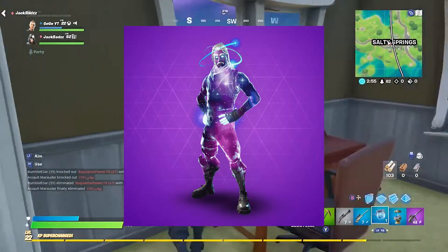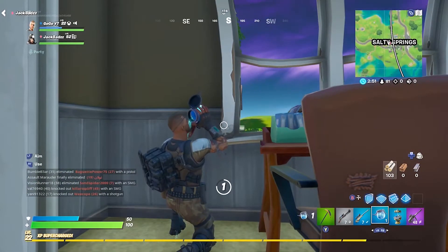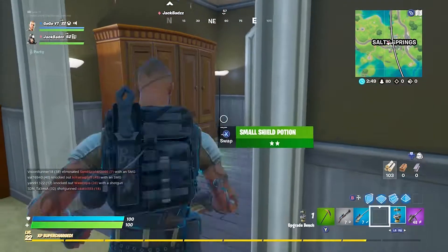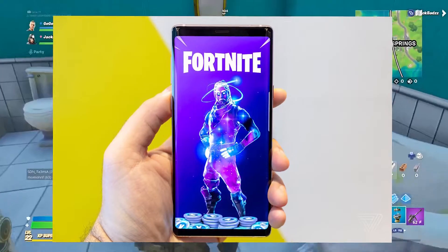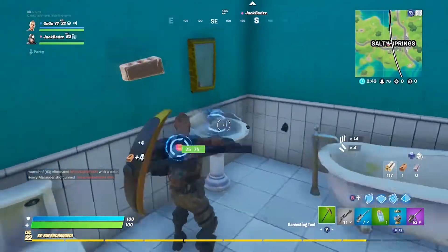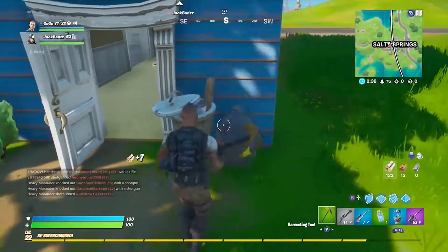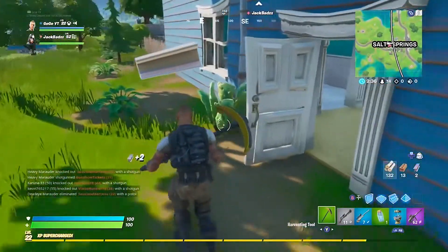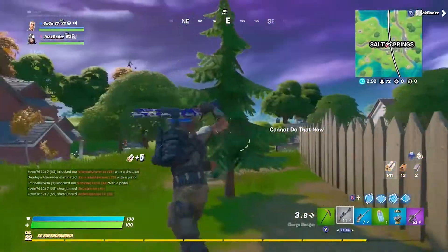At number 8 we have one of my personal favourite skins, the Galaxy skin. This skin is so rare because in order to unlock it you must play Fortnite on a Samsung Note 9 or a Galaxy Tab S4. However, it didn't take people long to get around this, as many people including myself went to a phone shop and logged into their own account on one of the display phones and managed to unlock the skin.